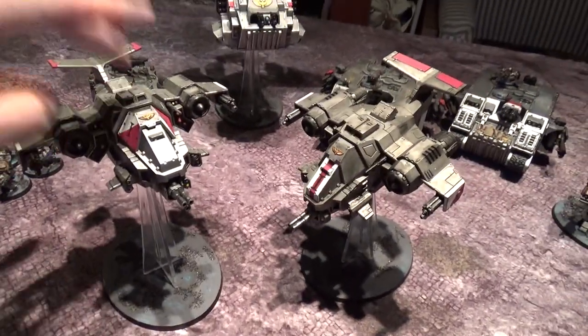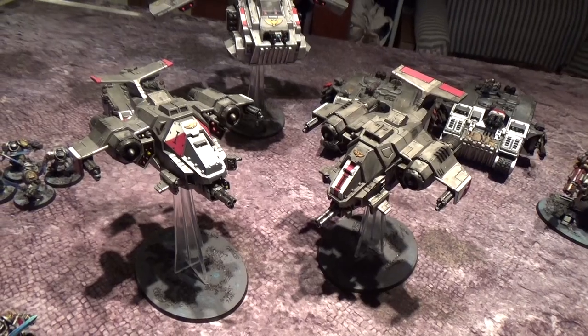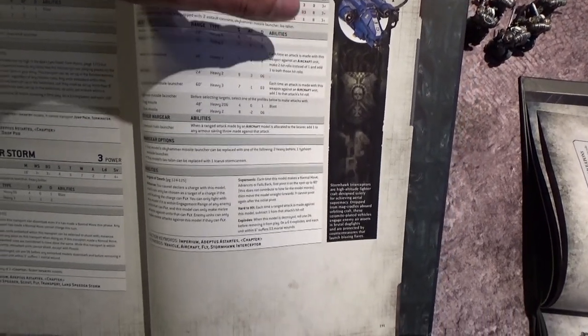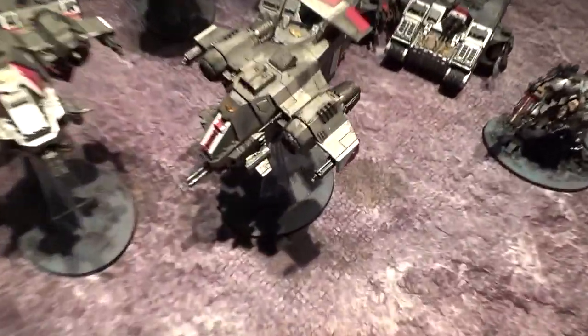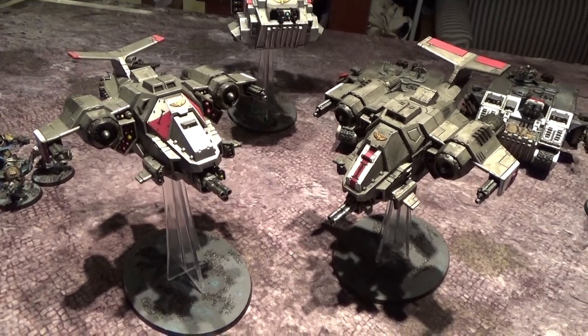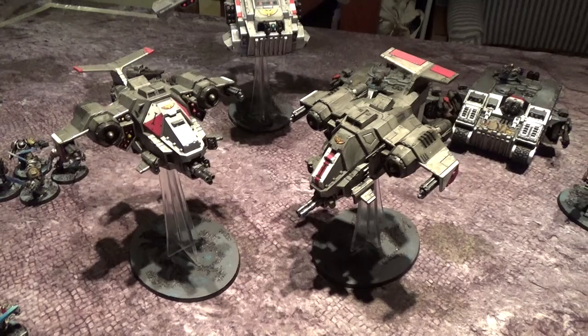The Stormhawk Interceptors are two Space Marine codices out of date, so they still have the Infernum Halo launchers that let them reroll ones for saves. Looking at the new Space Marine Codex, their Icarus Storm Cannons now make more attacks rather than hitting better, and they've lost the Interceptor rule entirely so they no longer get bonuses to hit against flying vehicles. But that doesn't matter since these are Grey Knights Stormhawk Interceptors, not Space Marines. We don't get any of the fun updates — our Terminators didn't get additional wounds either. I like what they do and I'll keep using them.